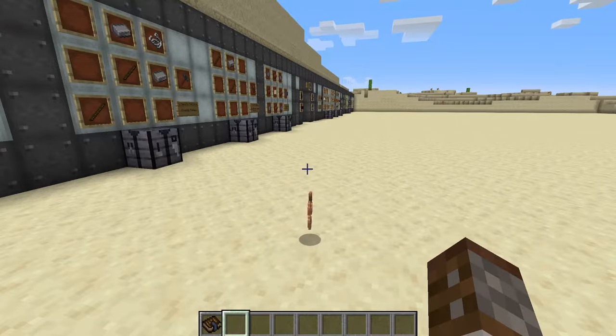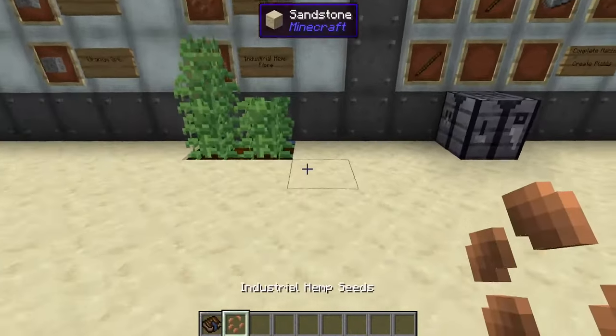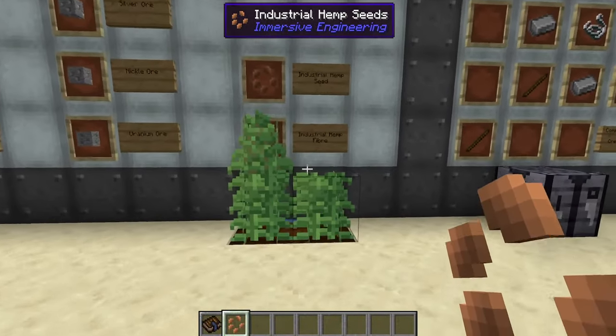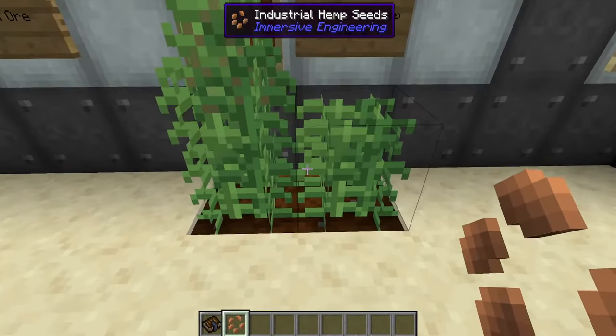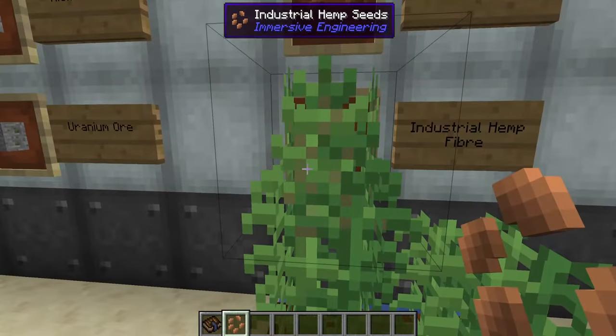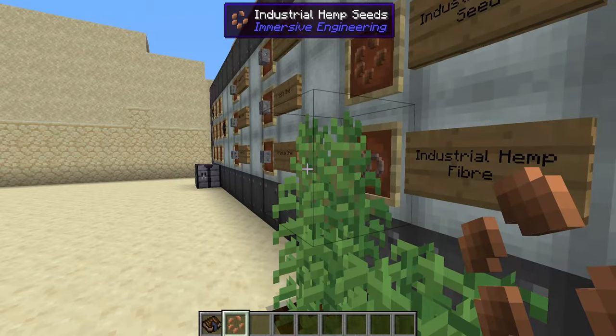As well as the ores, we also have a crop: industrial hemp seeds. You can get these just by breaking tall grass in the world, then you place them as if you're planting wheat. They grow a little bit differently though — they get up to a certain stage, but that does not mean you should break them at that point.